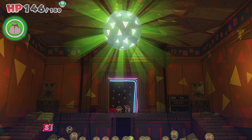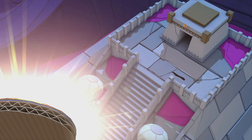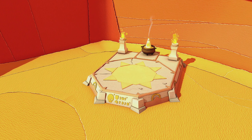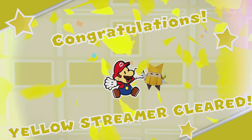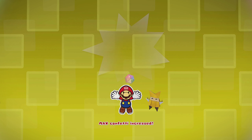Purple and green look great next to each other. The sun was in the disco ball — the actual sun was in the disco ball! And now it's a desert again. Congratulations — yellow streamer cleared! I want to go to the water place. Max confetti increased — it's getting to be as big as Mario.